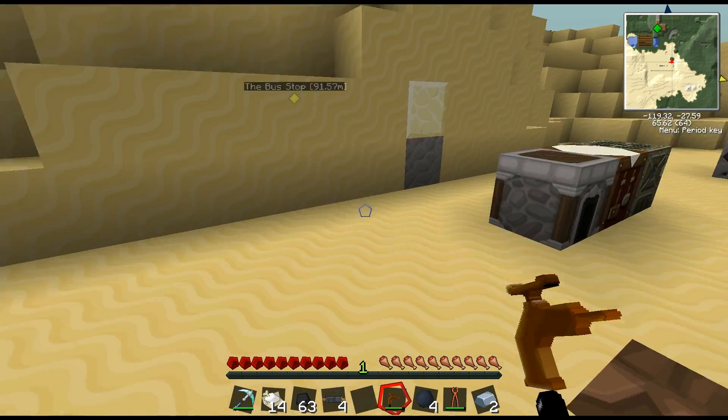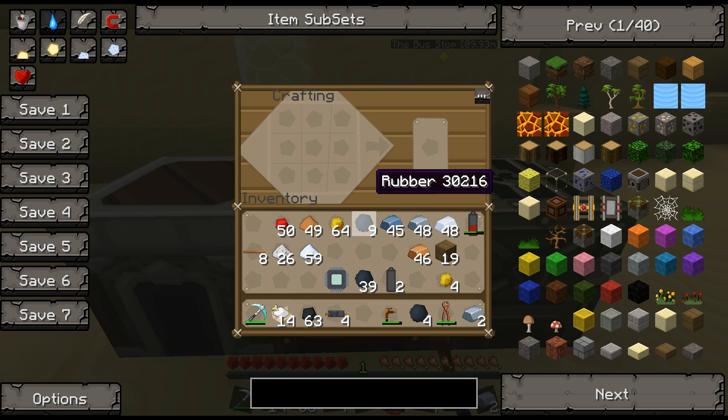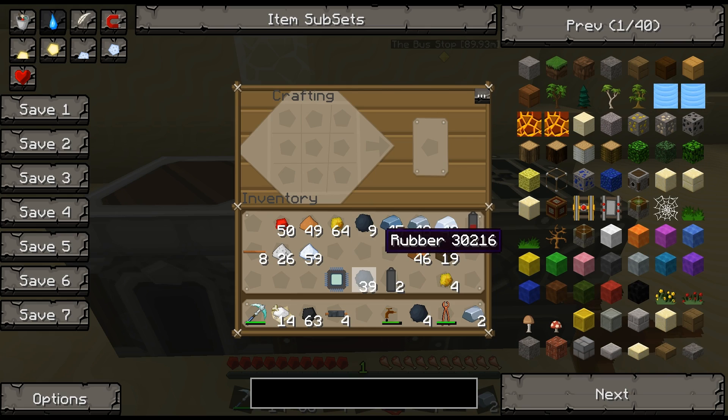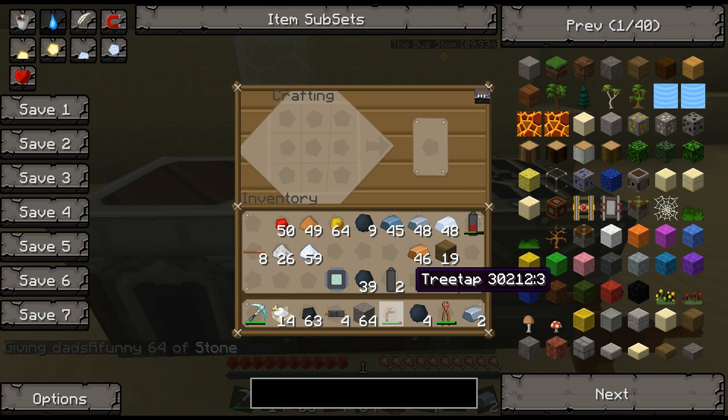I'm not sure if it's better to snag the whole tree and bone meal it to make another one, or wait for the resin — but I'll let you guys argue that point. Now we're going to take cobblestone and stone and glass to make pipes.